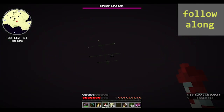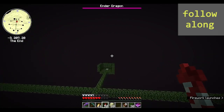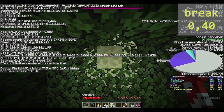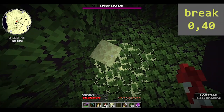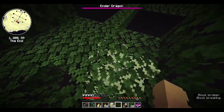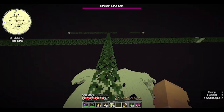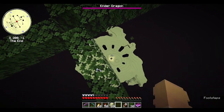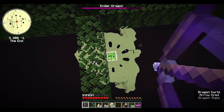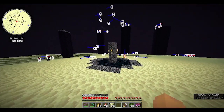Next, fly to the top platform. Then break the endstone block that is at 0,40. A dragon will then eventually spawn — you can go ahead and kill it. The end portal is now open.